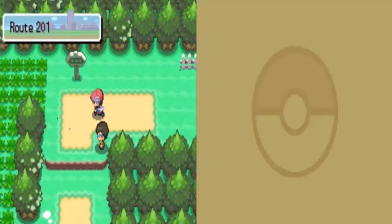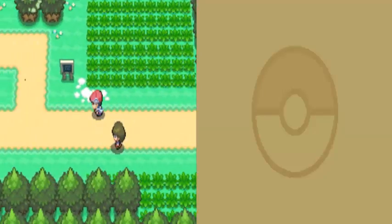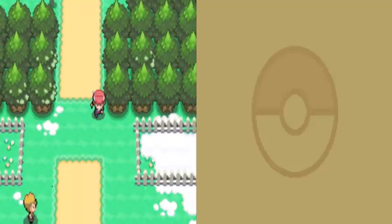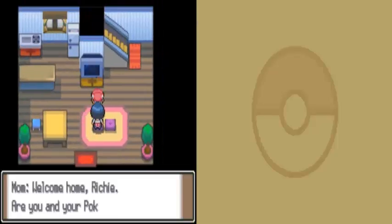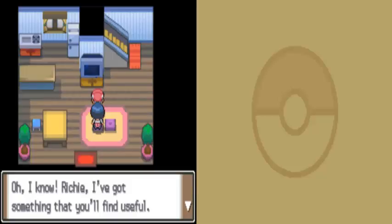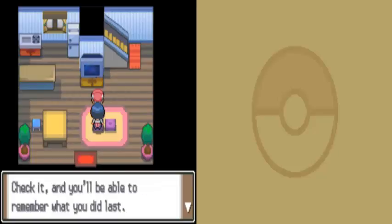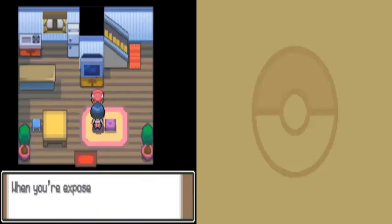We were told to go see our mother, so let's do that. Talk to mom — she heals our Pokemon, and now we can tell her we're going on a long grand adventure. We also check the journal feature, which keeps a record of what we're doing on a daily basis. Every time you reload your game it tells you the last thing you've done — very handy if it's been a while since you played.